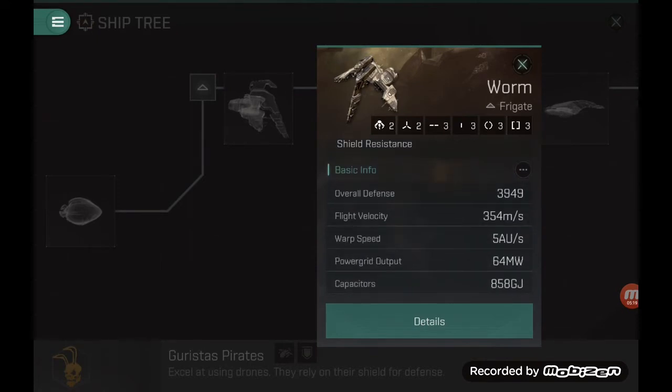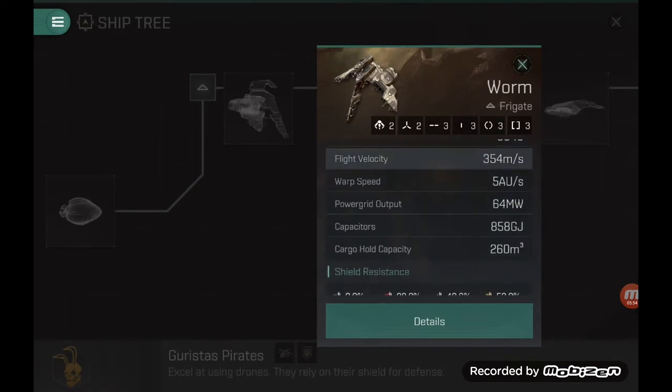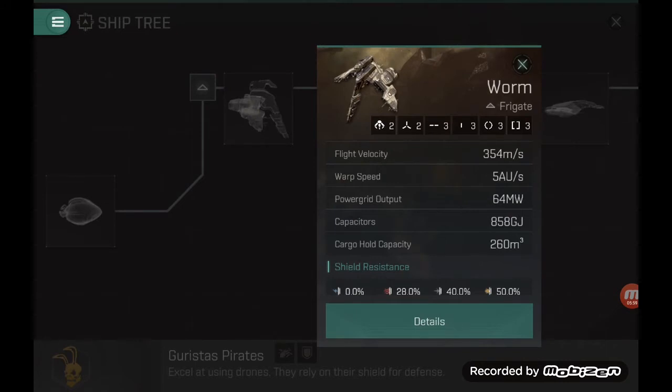The other characteristics are straightforward: flight velocity is 350, which is quite good. Defense is nearly 4k EHP and we'll see the spread between the shield and armor when we get to the fitting details. Power grid is 64 megawatts — you'll see that the power grid is the key constraint when fitting this ship, so that's something to pay attention to. The capacitor size is okay, cargo hold is standard for this size. For shield resistance, it's fairly average with no specific bonuses, and the EM resistance starts at zero, so the advanced frigate bonus giving a flat 20% EM increase makes it a bit sturdier against laser-based ships.